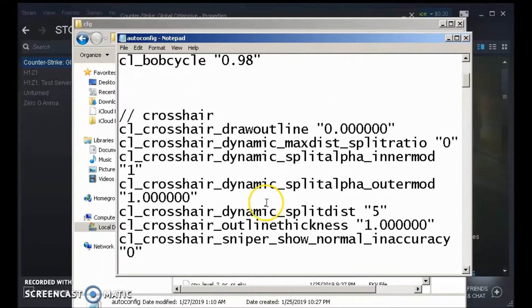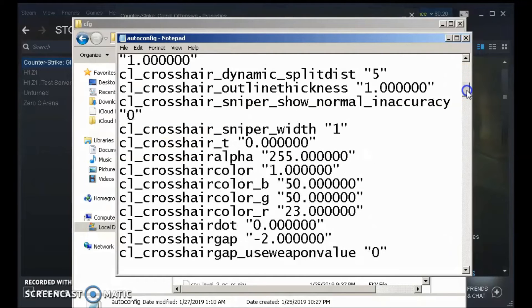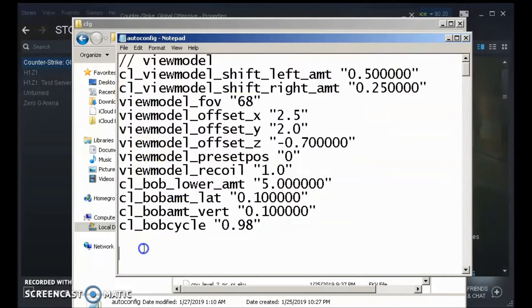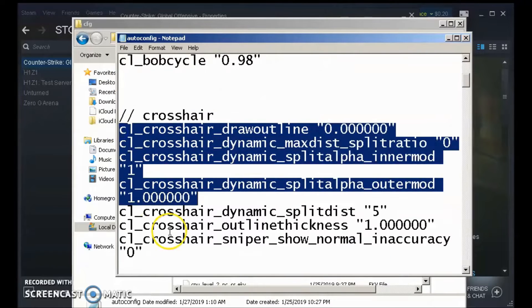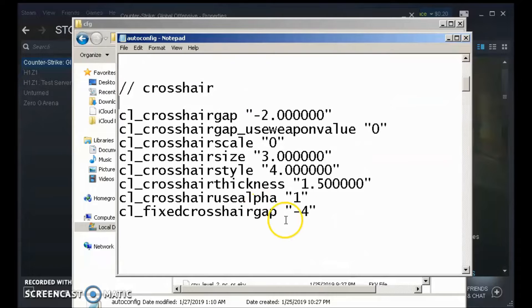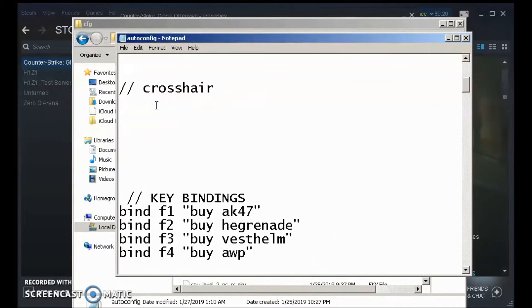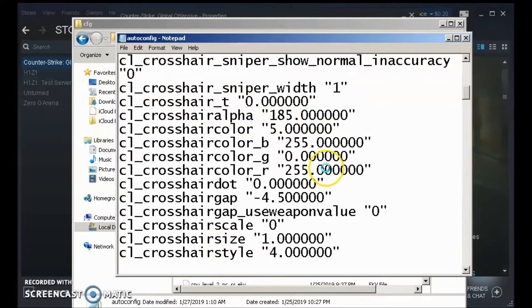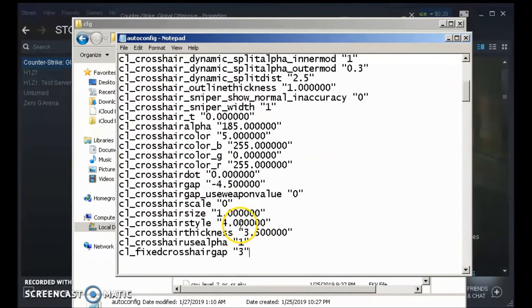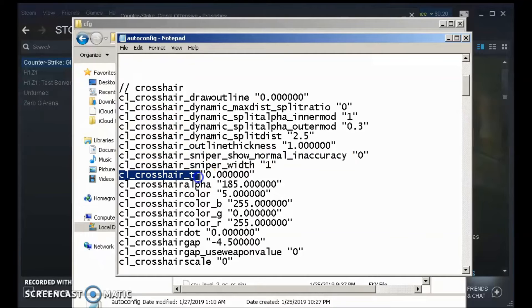If you do have it, which you should, you're just going to want to go to your Crosshair section. Scroll all the way down until it ends. Take everything in the Crosshair section only, delete it all, and then just paste in your new one. Go ahead and make the font smaller so you can see it a little better. The crosshair is now in there. Then just go up to File in the top left corner and click Save.